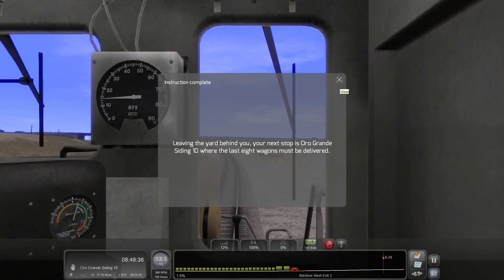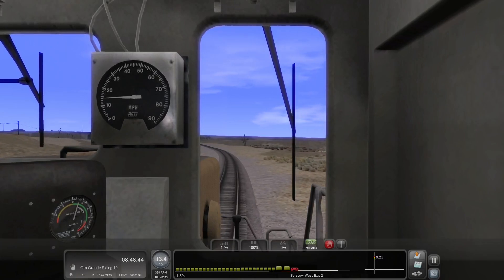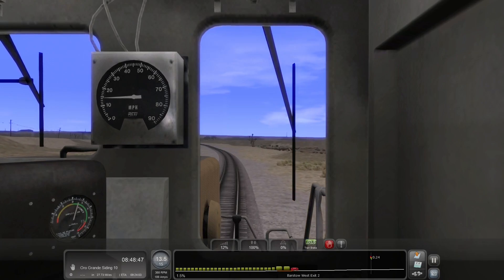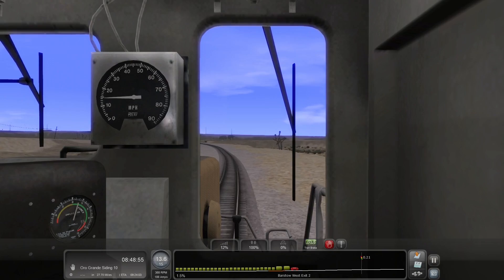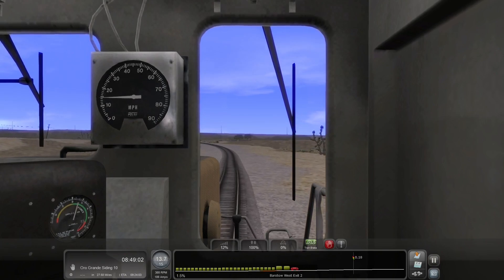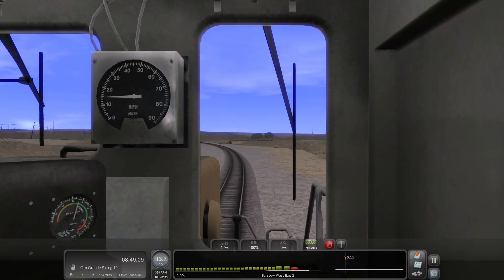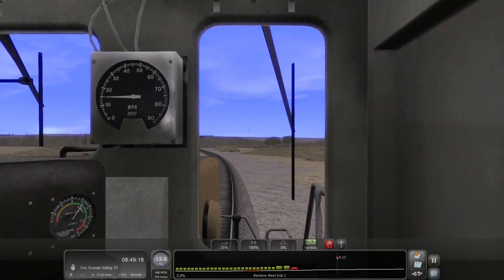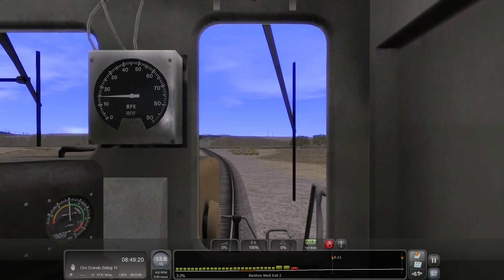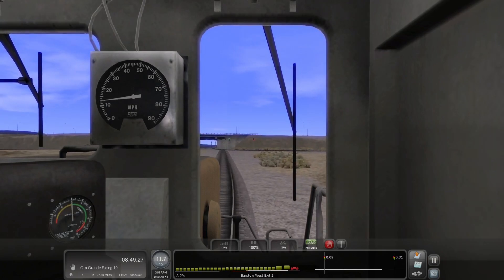Leaving the yard behind you. Your next stop is Oro Grande Siding 10 where the last 8 wagons must be delivered - provided they don't disconnect from the train along the way like they did the first time. I've changed my mind - I'm going to let myself get onto the main line and finish entering it, then save as I get to the main line. I only talked about one thing in my future plans. Portsmouth Direct Line is one of the things I'm looking at. I'm also looking at the Bristol-to-Exeter route because it is an old route, and there is a much newer version as part of Southwestern Main Lines to Reading.